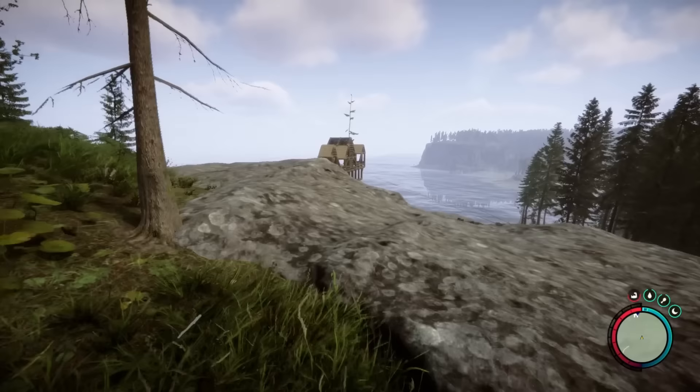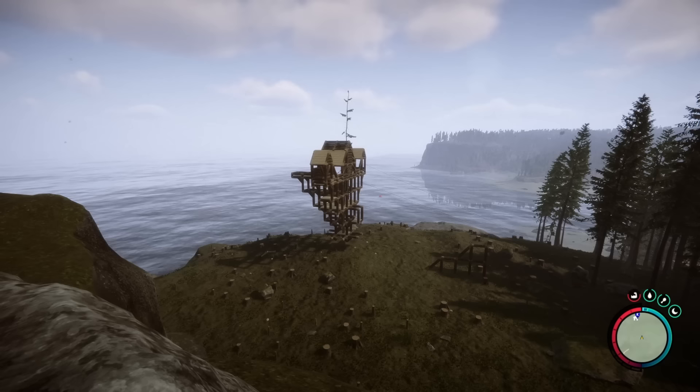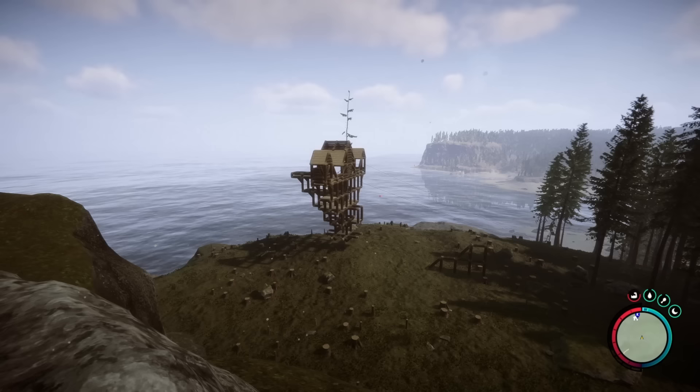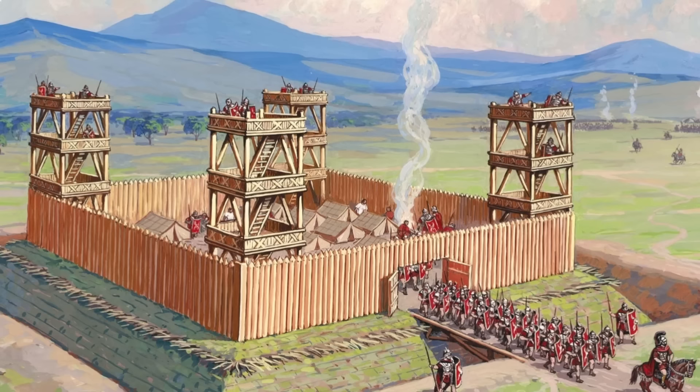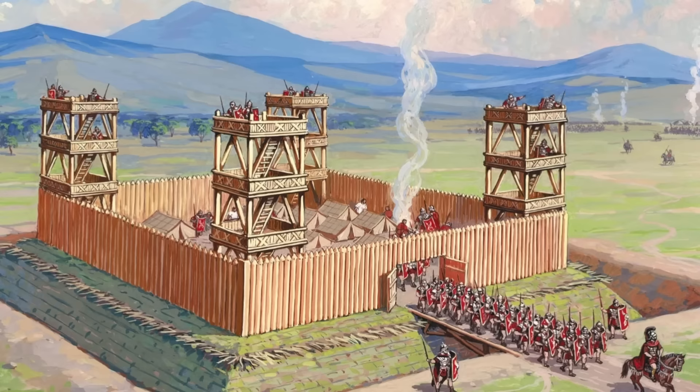So far we've really been pushing the boat out with different styles of building, but one thing I haven't really thought about is defensive building. So today we're going to be building a Roman-inspired wooden fort. I'm basing it off this reference image here. We have the palisade walls — it's square, so it should be pretty easy to build — and then we've got the towers in all of the corners, as well as sharp sticks pointing out at the bottom, and a little bridge.